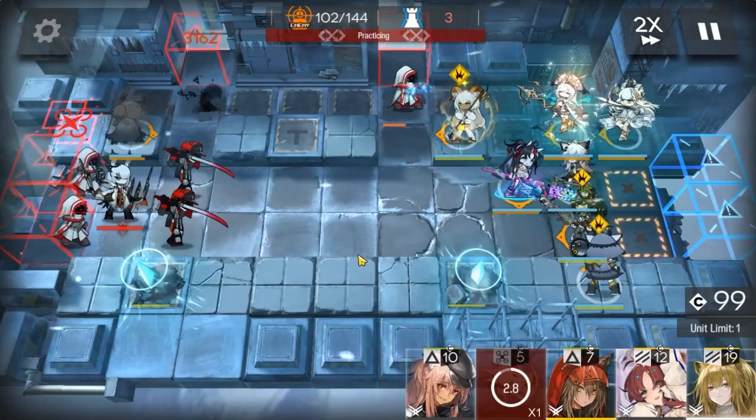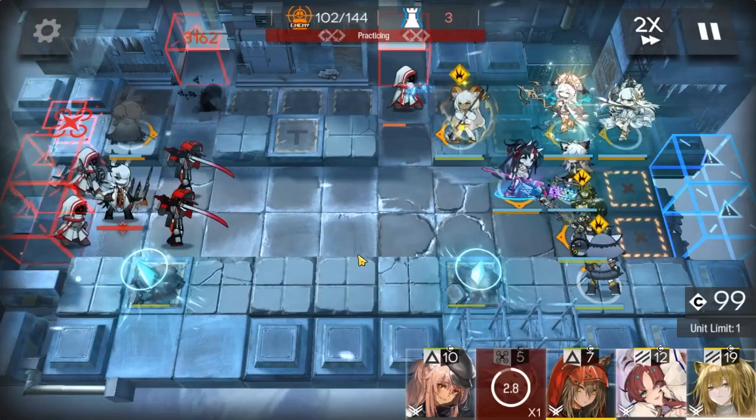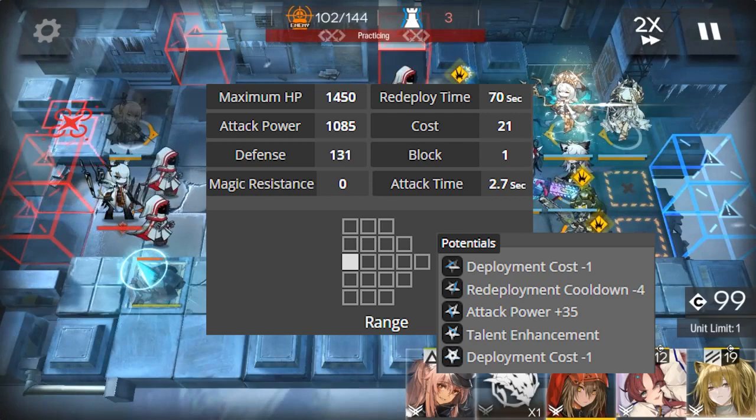Finally, here are Firewatch's stats, potentials, trust bonuses, base skill, and my E2 64 M6 Firewatch ready with those 6-digit nuclear launch codes. Wait, does she not have any? Well, if anyone watching knows of any, please do let me know for entertainment researchy purposes. And that was the Firewatch Operator Guide — thank you for watching, and I hope to see you next time.